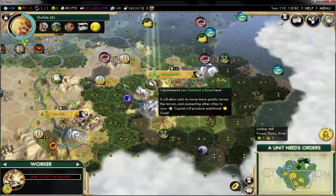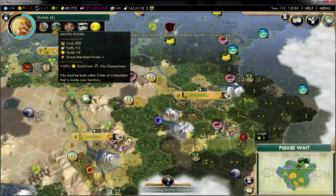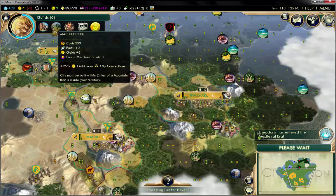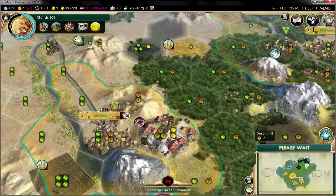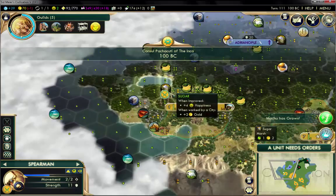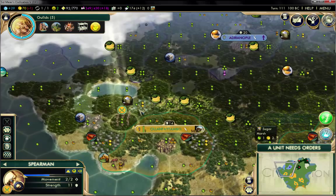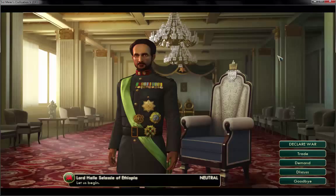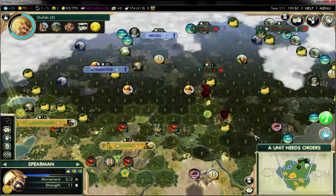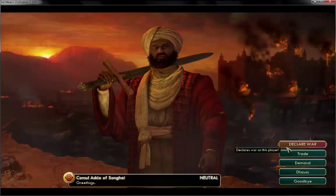We could connect back to the capital. We have about seven turns to go before we finish Machu Picchu since we need one turn to actually build it. We need more production in our city of Machu, that's for sure. We also want some happiness, and the way we're going to get more happiness is if we hook up silk and work on that tile over there for trading purposes.